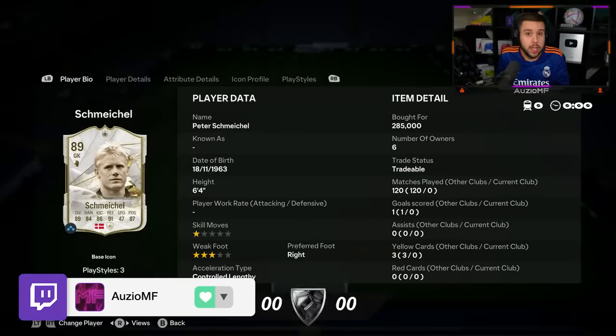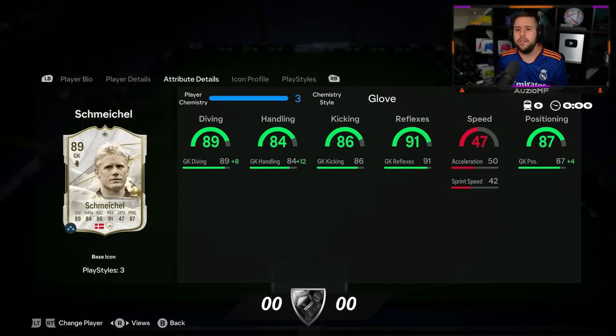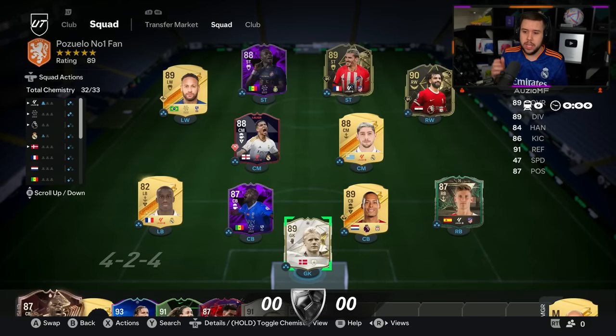I've heard from some pro players that Schmeichel is the real deal, so let's hope he pulls out one of the saves today. He ain't even that expensive compared to van der Sar — van der Sar is like 500,000 coins and Schmeichel is 285,000, so pretty much half the price van der Sar goes for. Hopefully he turns up.